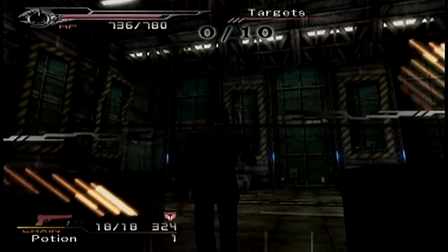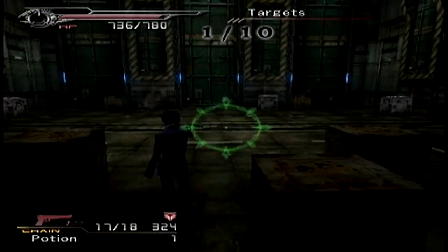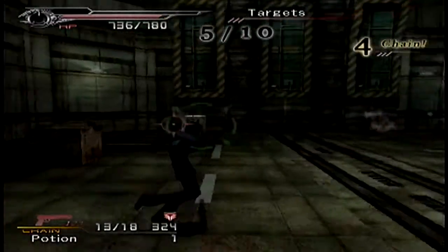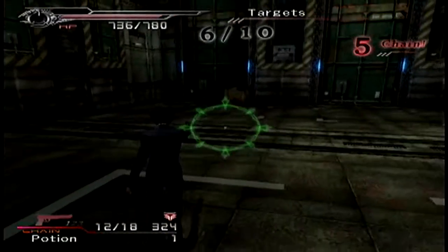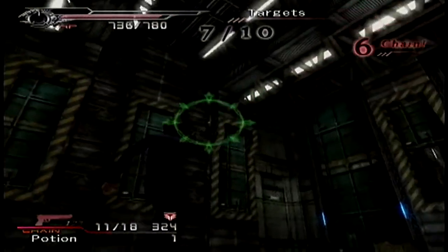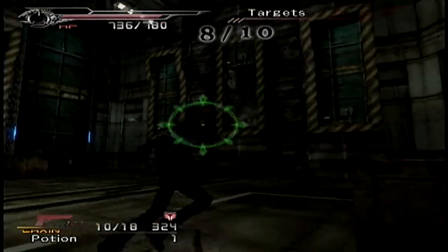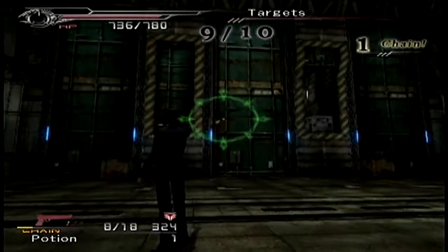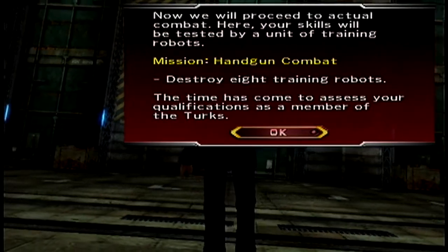It's a pretty simple system. As you can see, we have the general sight there, and the red is the lock-on. As I was showing, you can do it pretty rapidly with the handgun — you just go from one target to another without necessarily looking. As long as your green sight is in the general area, you'll hit it.